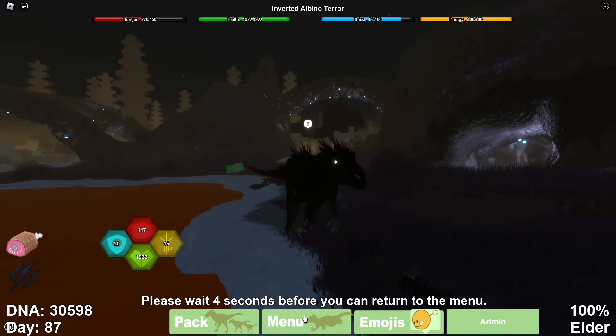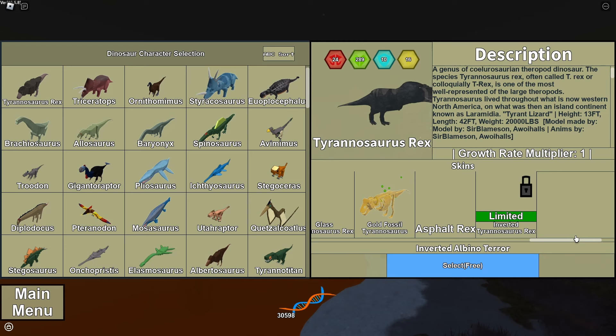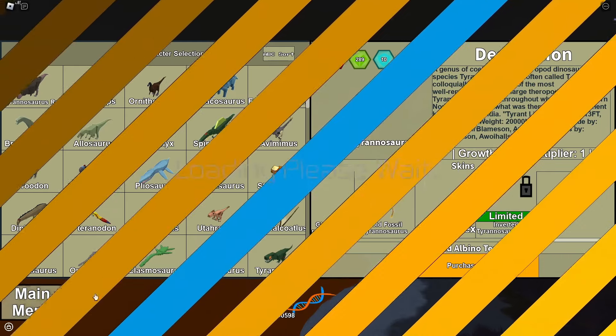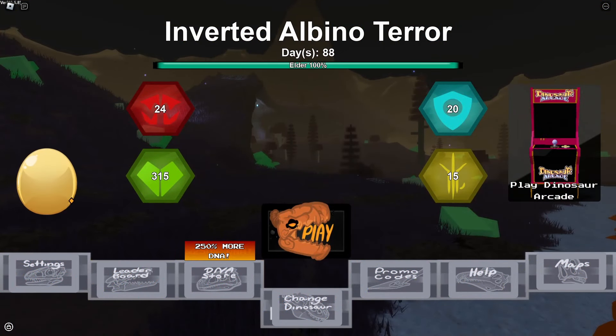How do you get these? That's probably what you're asking. If we go into the menu — I'll show you here — if I go over into Rex, it says 'Limited Inverted Tyrannosaurus Rex.' You see that? Limited. It kind of just looks like albino Rex. The way you go about getting them is actually very simple, though they're kind of expensive, so be warned.